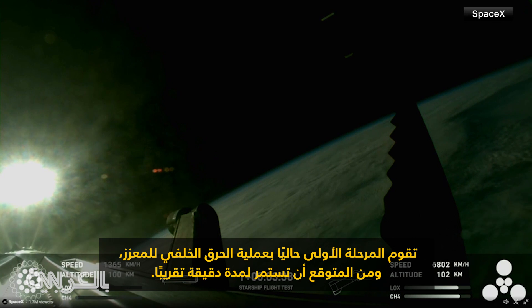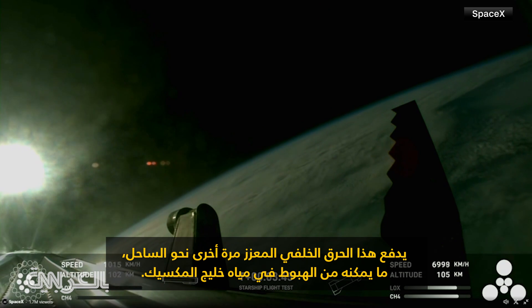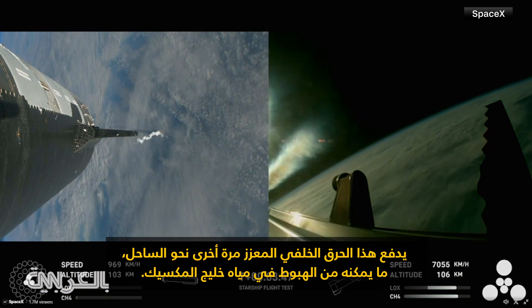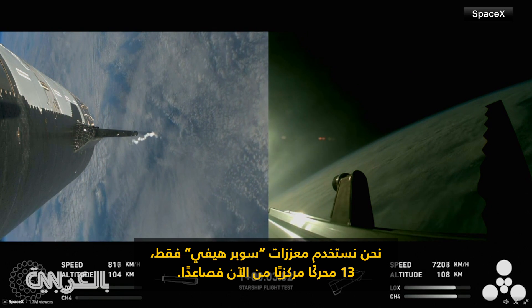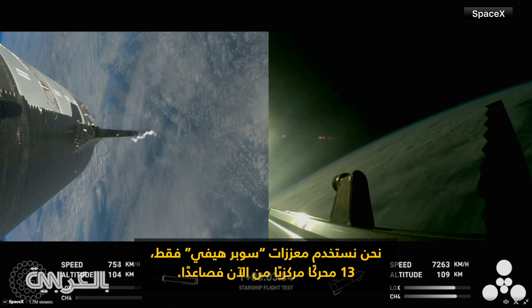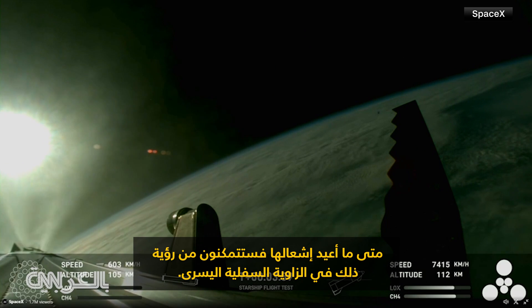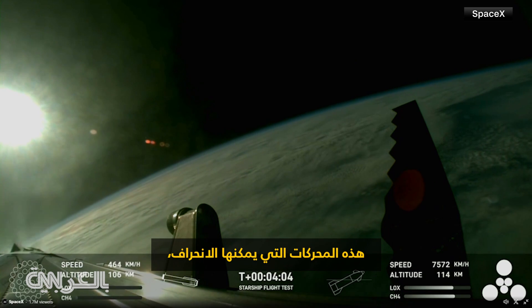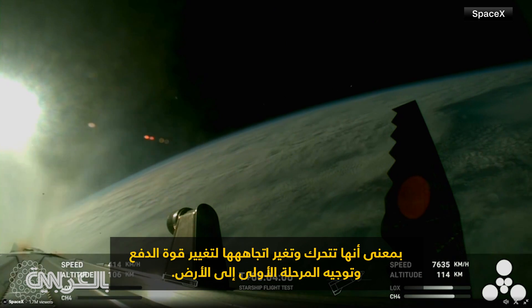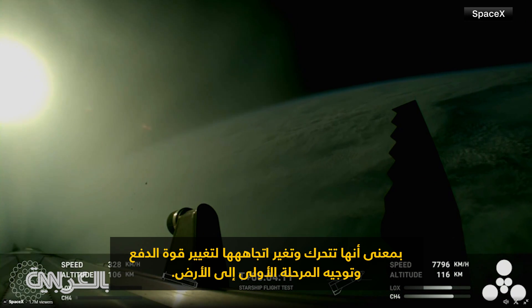First stage is currently performing the boost back burn, expecting that to last about one minute. That boost back burn propels the booster back towards the coast, taking it to a landing in the waters of the Gulf of Mexico. We're only using the Super Heavy booster's 13 center engines from here on out. Whenever they relight, you'll be able to see that in the bottom left corner — those are the ones that can gimbal. In other words, they move and change direction in order to change the thrust and steer the first stage back to Earth.